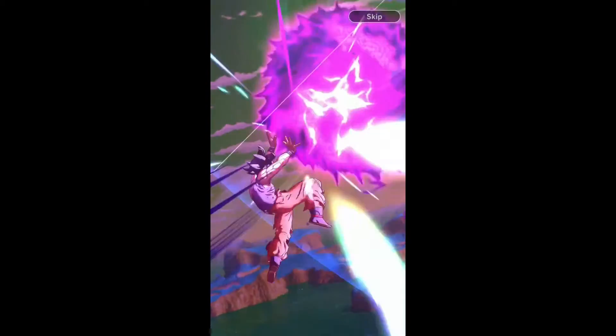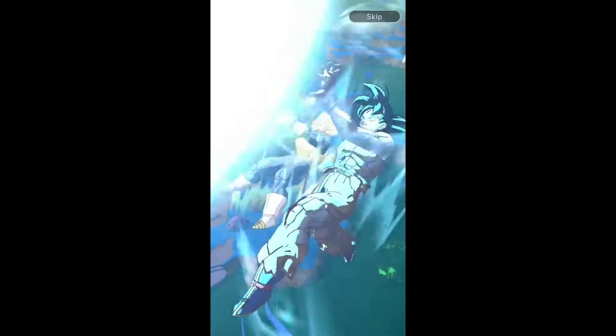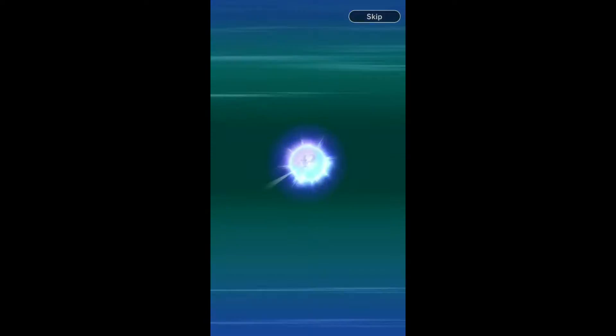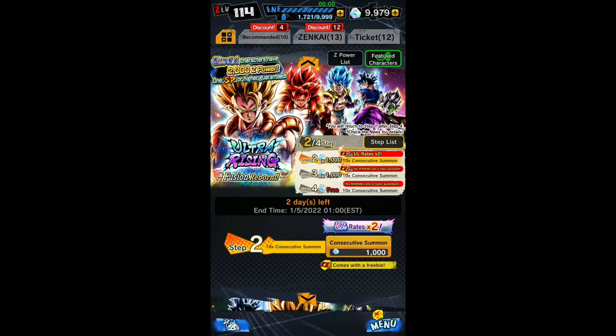Step number one — what are we gonna get? We get saved, yes! We actually get saved by Super Saiyan Vegeta. Then the other units we got: Yamcha, Teen Android 20, Krillin, Pikkon, Android 20 again, Master Roshi, Baby Vegeta, Chaozu. Didn't get Gogeta. Step number two — so far we've spent a thousand crystals and did not get what we were looking for.